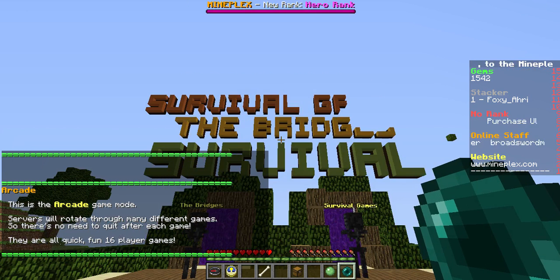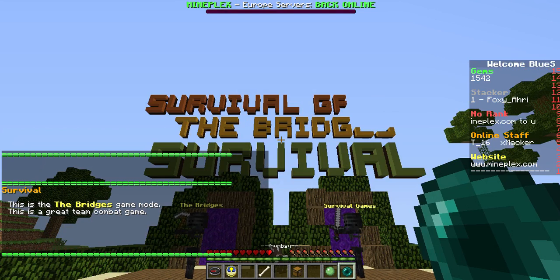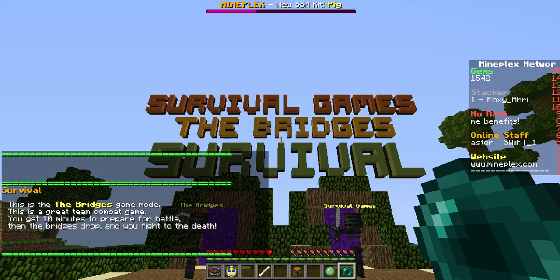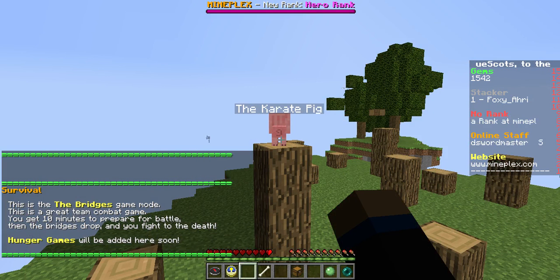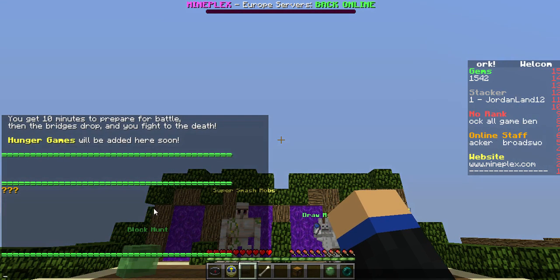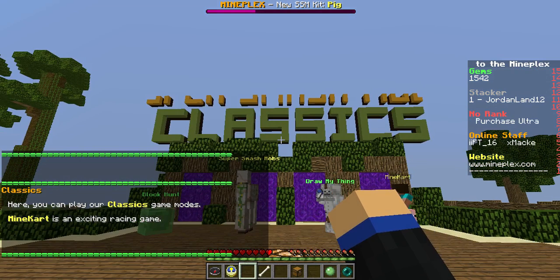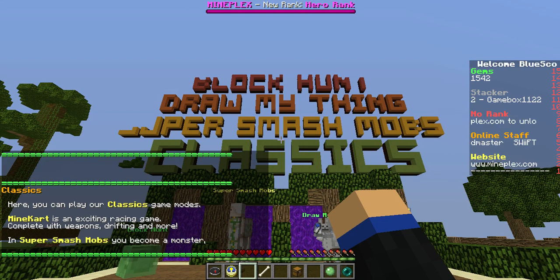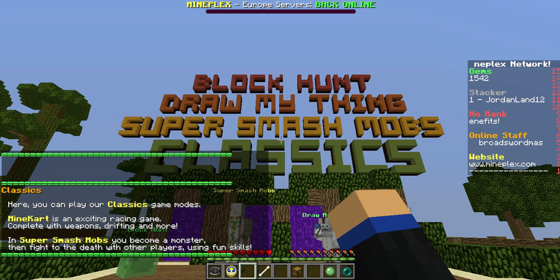Squid Shooter — I think it used to be called something else — is so fun. Bridges and Survival Games are really fun too: you get 10 minutes to prepare for battle and when the bridges drop you fight to the death. Karate Pig says it will be added soon. Hunger Games is already added but they haven't updated the description. Draw My Thing isn't a classic mode — they added it more recently. Super Smash Mobs is so much fun, and Block Hunt I haven't played in a while.